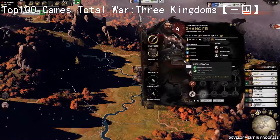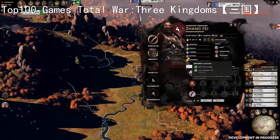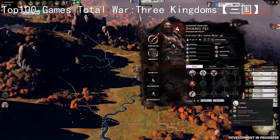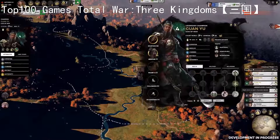Characters are not one-dimensional though, and by investing in the right skills and giving the right equipment, a Vanguard can be just as authoritative as their Commander companions. The way in which you manage these characters is at the heart of everything in Total War Three Kingdoms. They are the most important and powerful assets your faction has, and potentially the most dangerous forces you'll have to deal with in your campaign.